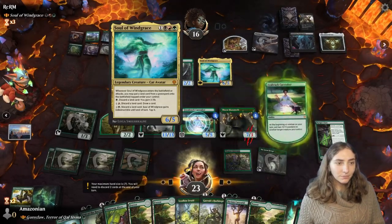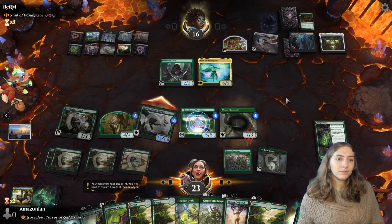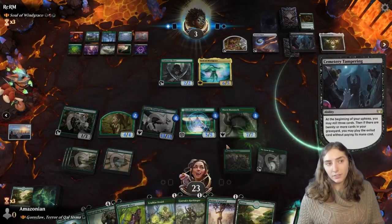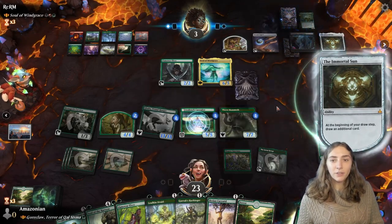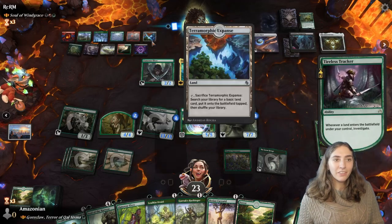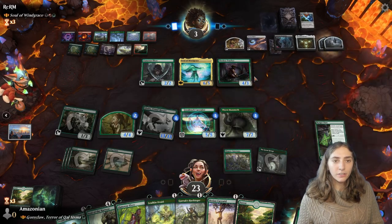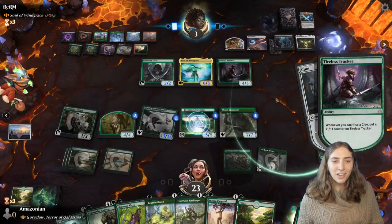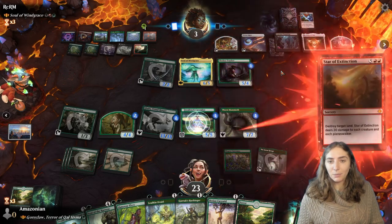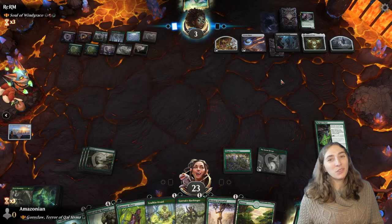Get to put some extra +1/+1 counters on a buddy. How about this wolf? And swing in with Galta. We have to discard two cards because we are — let's say — burdened by greatness. Currently 17 cards in a graveyard. They draw an extra card from the Immortal Sun. And a Tireless Tracker — which gets them a clue! And another clue. They can crack those open to draw more cards. We still have a ton of trampling damage here. Oh, they're saying nice. I don't like that they're saying nice. I was about to say Star of Extinction — guess what it was? It was Star of Extinction!